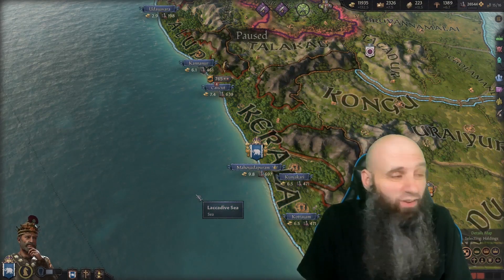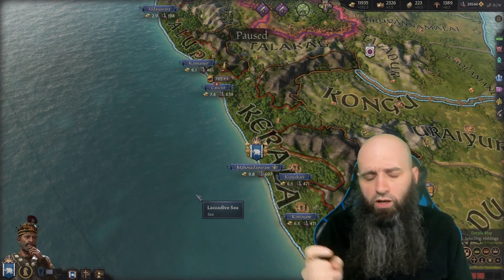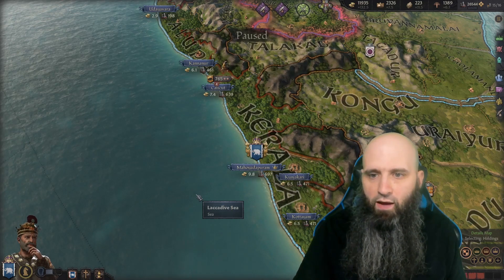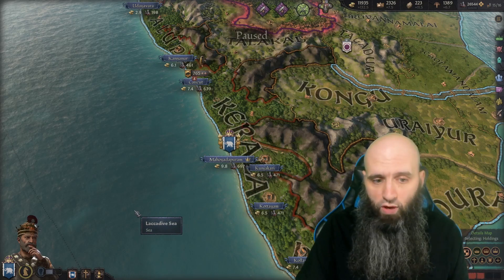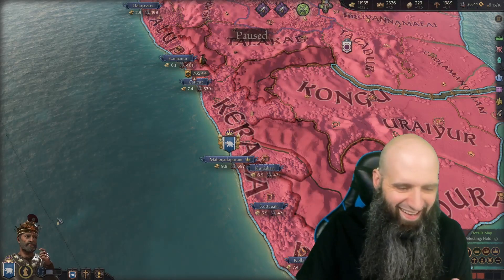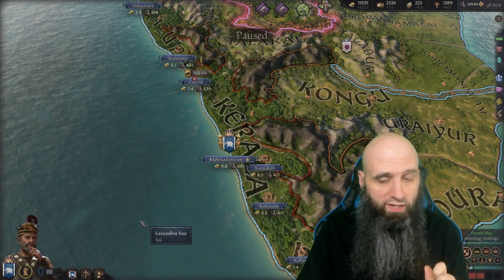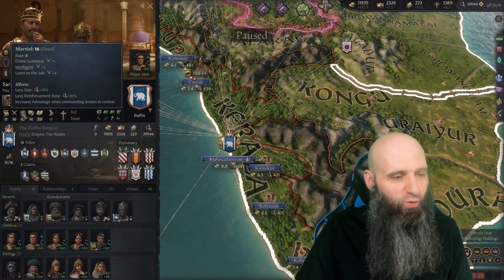So how do I have 16 holdings on my ruler? I'm not quite at cap for my current era, and I believe I could get this up to 17 with a couple tweaks to my perks and traits. We currently have 15 holdings created, and I think I could squeeze another two — maybe three — and in later ages we'll definitely get more from innovations and other sources.